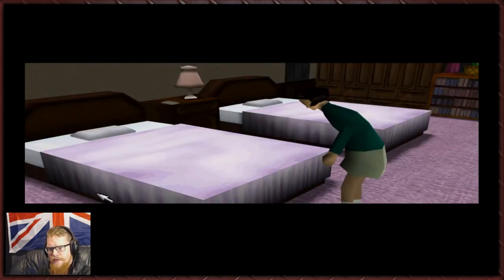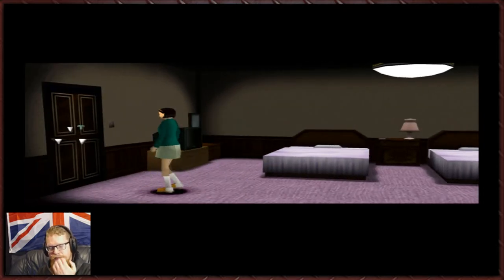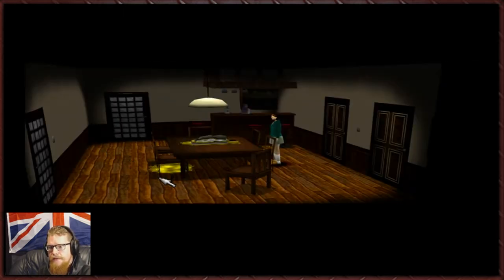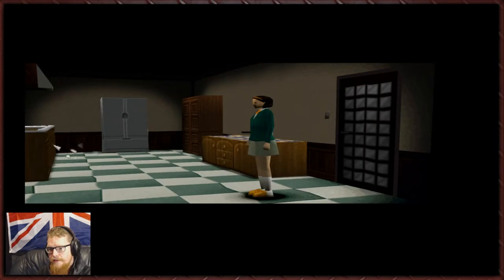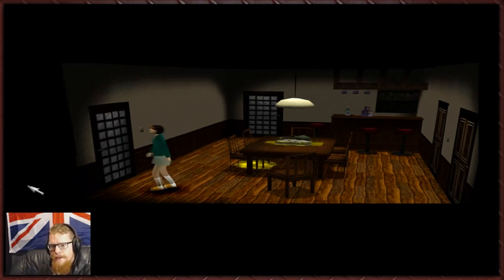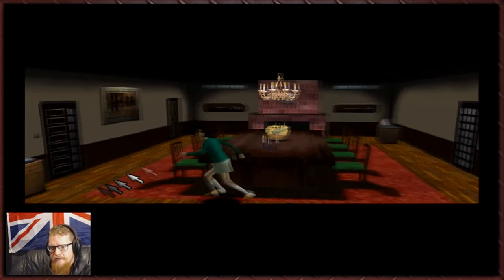I wonder where Uncle Philip went. He's probably off hiding somewhere — either that or he's dead, could be anything. Would she be hiding in the kitchen? That seems unlikely. Yeah, she's not here. I love the fact that we can skip the door transitions now — that's really cool. It speeds things up just that little bit, and any kind of speed increase in this game is good.